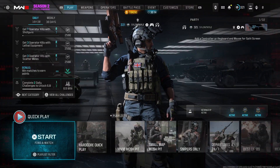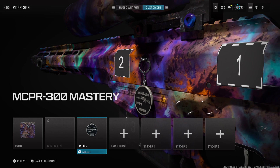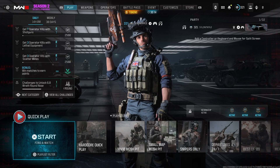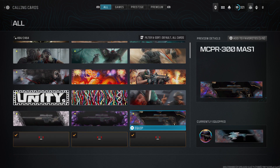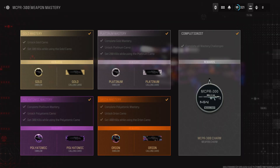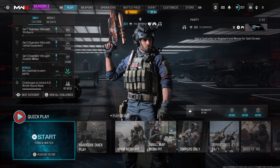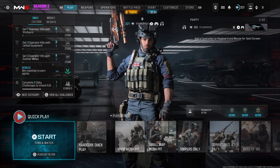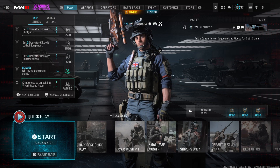Hey guys, it's Kyle again and welcome back to Modern Warfare 3. As you can see we've got the MCPR-300 mastery charm, so this is yet another sniper we've mastered in this game. By master I do mean quite literally — they actually got a bunch of new calling cards unlocked lately. There's the LAB, there's the MCPR you can obviously see right here as well. Sorry for the mastering LAB video, it was kind of short — I underestimated how much footage I actually had. Hopefully the next bunch of videos are a bit longer.